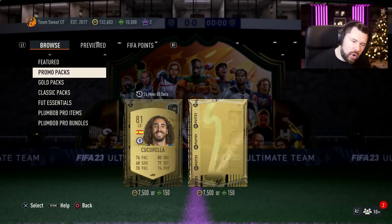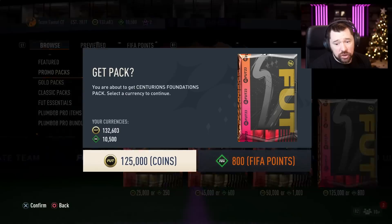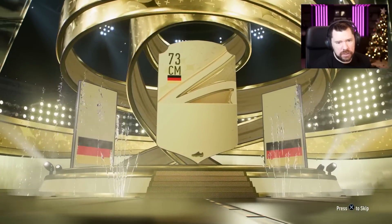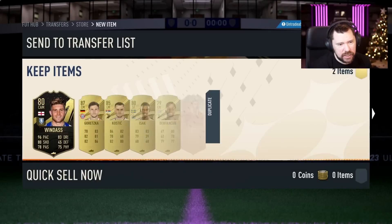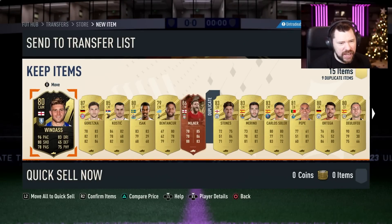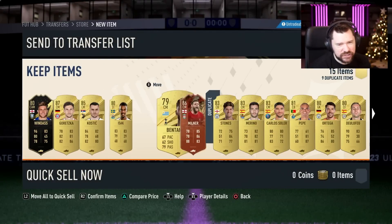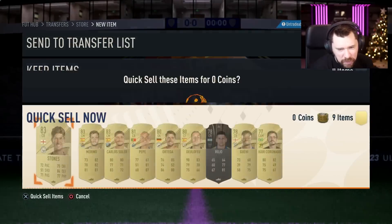And then the untradeable version for just 800 FIFA points. We get a walkout — German — sentiment Tony... oh it's not Tony Kroos, it is! Finally! And we get Hammers Milner in there as well. He's only worth about 35k but still — Goretzka, Kostic and Milner, you don't mind that.